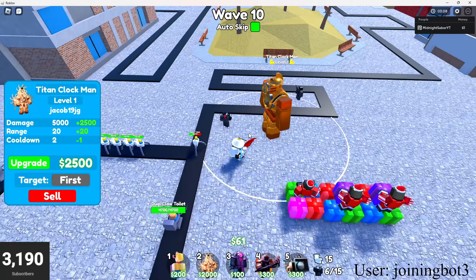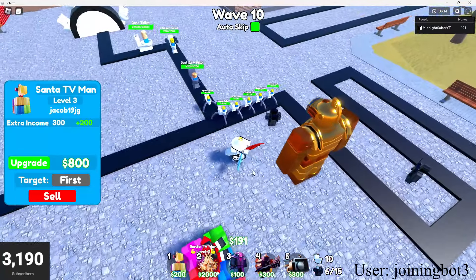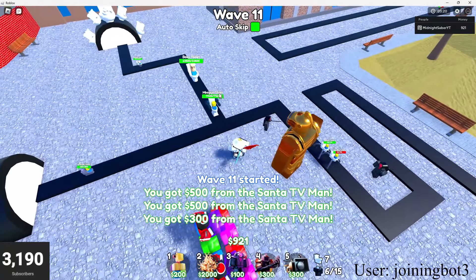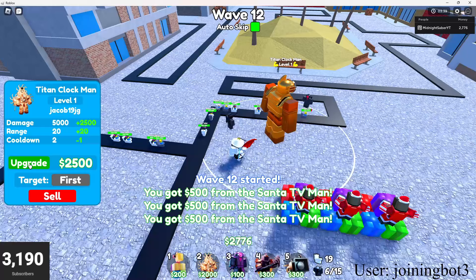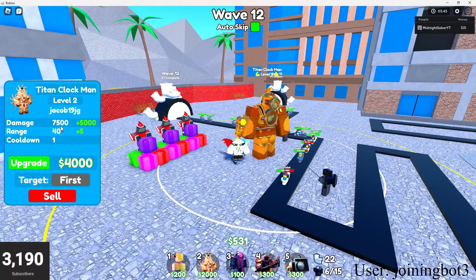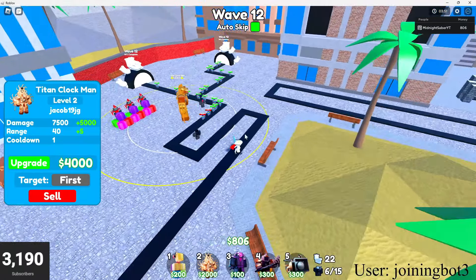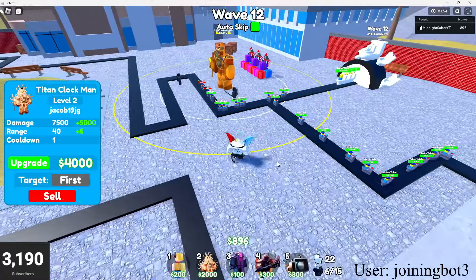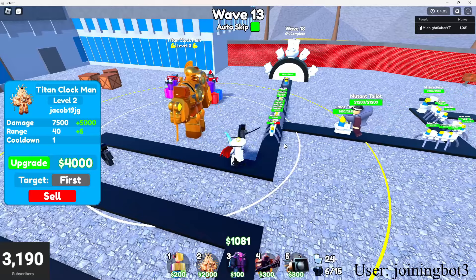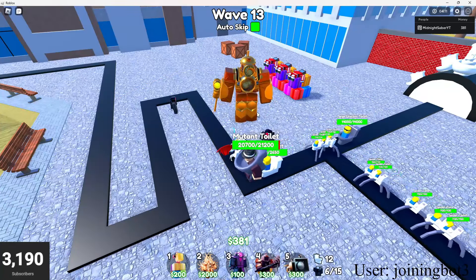This boy's just throwing them in the slammer, which is his hand - not the jail part. If I set this guy on strongest, he's just gonna be destroying all these miniguns and bosses. Second upgrade he gets splash, doing 7,500 damage. He has 40 range and a one second cooldown. This yellow part is his blaster. He's pretty OP - doesn't have much splash right now, only getting like two at a time, which is not really the best for splash.